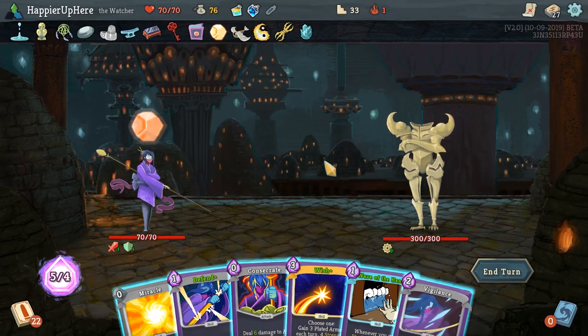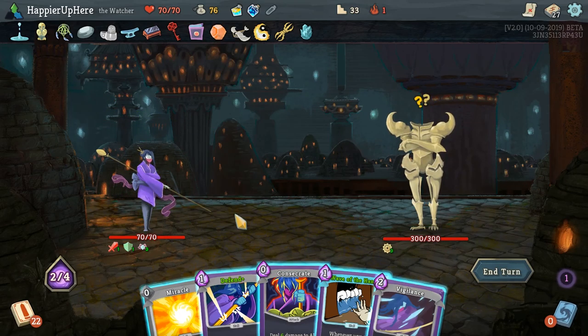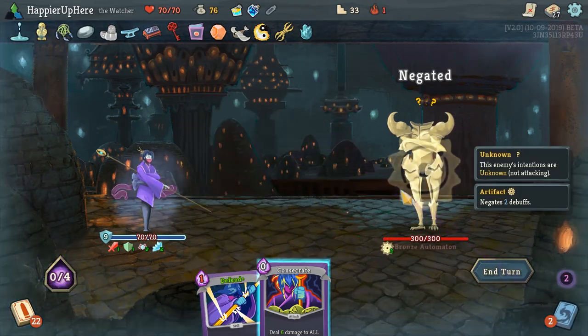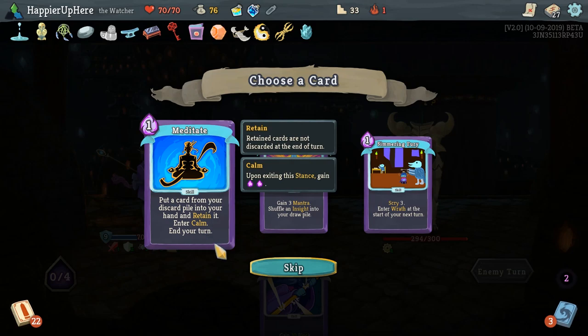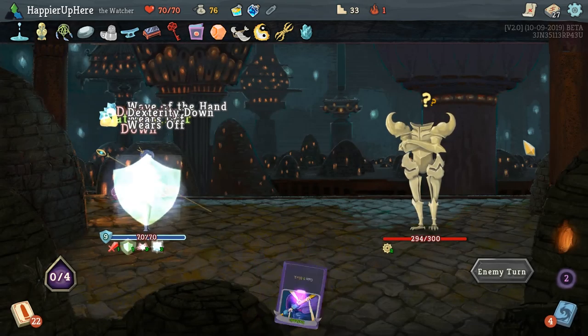Bronze Automaton. Definitely want to start off by Wishing Live Forever — that's going to be really powerful. Now every turn we gain 3 Plated Armor, especially with this enemy who doesn't attack that often. Let's also do Wave of the Hand, Miracle, Vigilance — just trying to get rid of the Artifact Armor slowly. We got Meditate: put a card from your discard pile into your hand and retain it, enter Calm, end turn. Prayers: gain Mantra and shuffle Insight. Simmering Fury: Scry 3, enter Wrath at the start of your next turn. I don't think I'll take any of those.